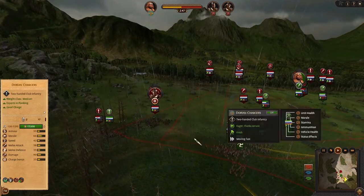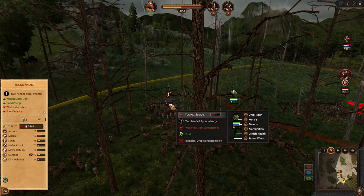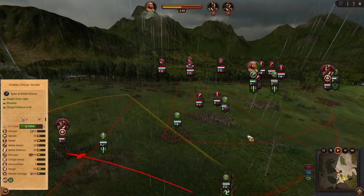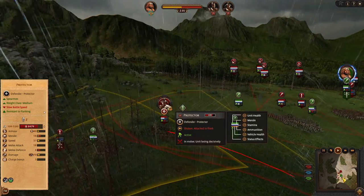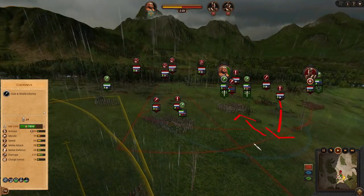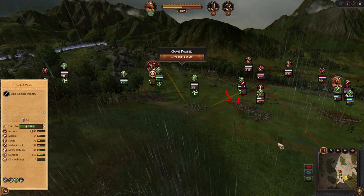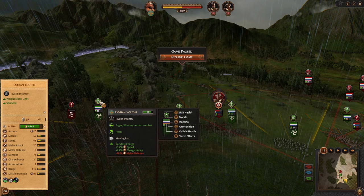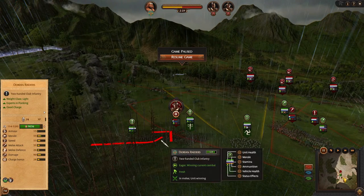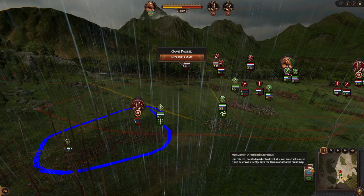I went back with javelins and charged with chargers. Look at those young spears — they are going to rout right now, already wavering. That's pretty good. The enemy hero is going to take a lot of damage. The enemy AI is going to do some good flanking against me, but I'm doing flanking myself. You can also use Dorian Riders in melee to chase away routed units — bringing riders here to go two versus one is very good synergy.